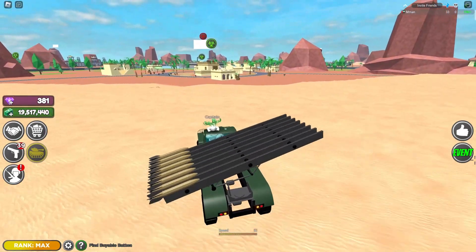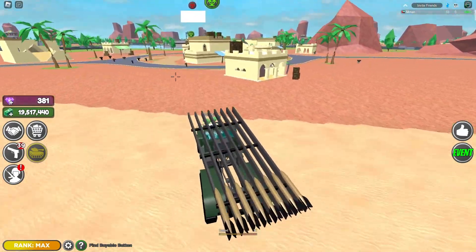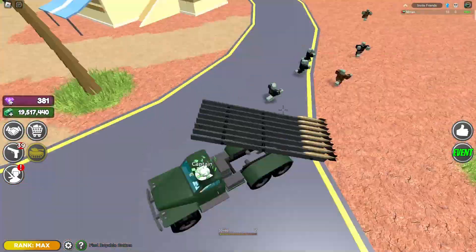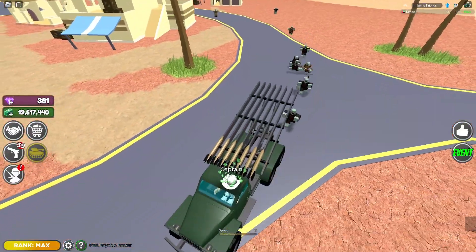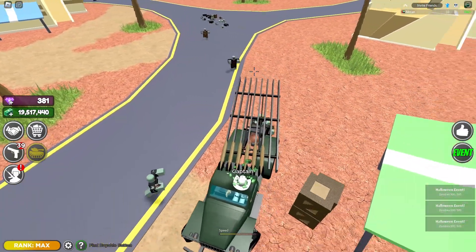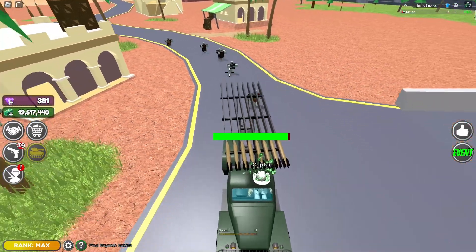The event takes a good bit to do, but a good way to do it is just to take a helicopter, fly above it, and then shoot a missile down and kill everything — sort of like that but with a helicopter. Otherwise they'll start damaging your vehicle and killing you.